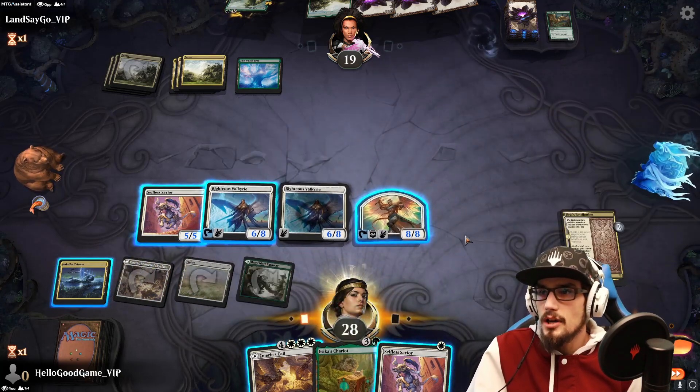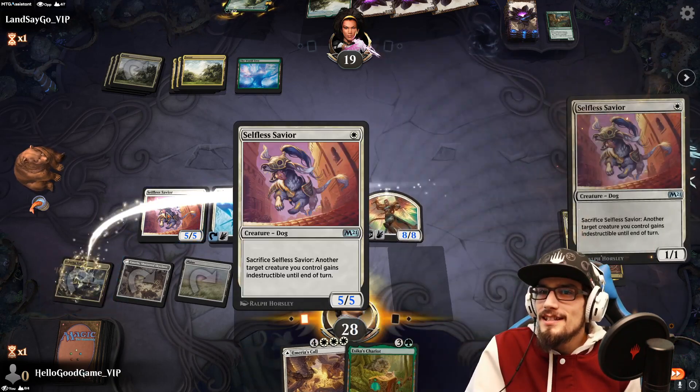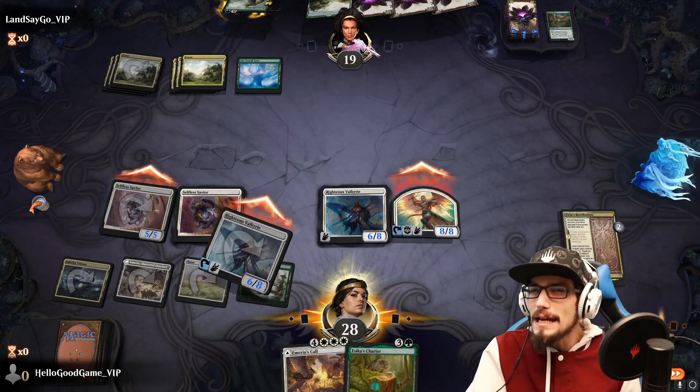All right, that pushes the team up — we get double strike next turn. Look at this Selfless Xavier, it's a 5-5. Is that supposed to be that way? That's a big one, baby.